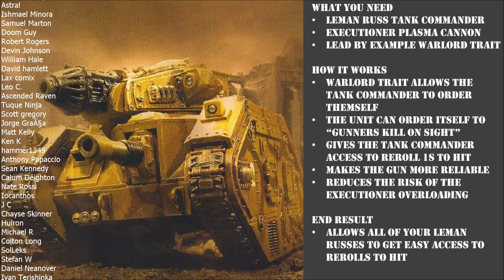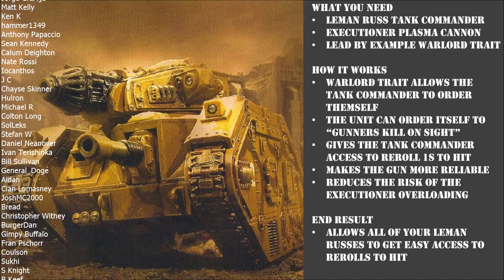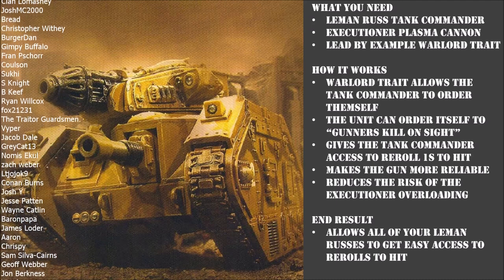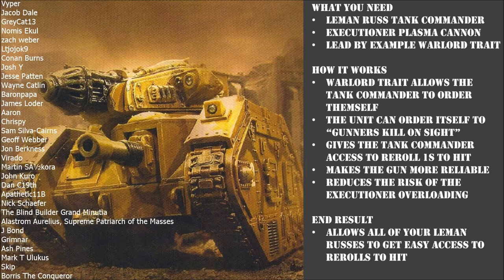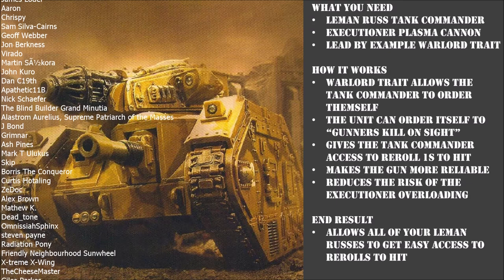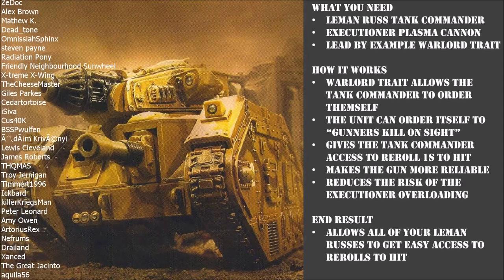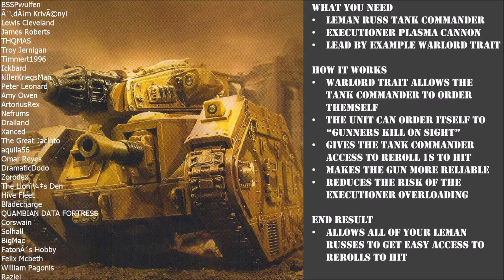Another reason I really like this tactic is it's very beginner or new Guard player friendly. If you're only just getting your first Guard miles together and you've only got one Leman Russ, running a standard Russ gives you no re-rolls. A Tank Commander without this tactic also gives you no re-rolls. But if you run your Russ as a Plasma Death Ball with the Lead by Example Warlord trait, you'll be able to get re-rolls and see a huge increase in damage output and reliability. It doesn't matter if you're a newer player running a lone Russ or a veteran running three, four, or five — this tactic gives you easy access to re-rolls across your entire Russ fleet.